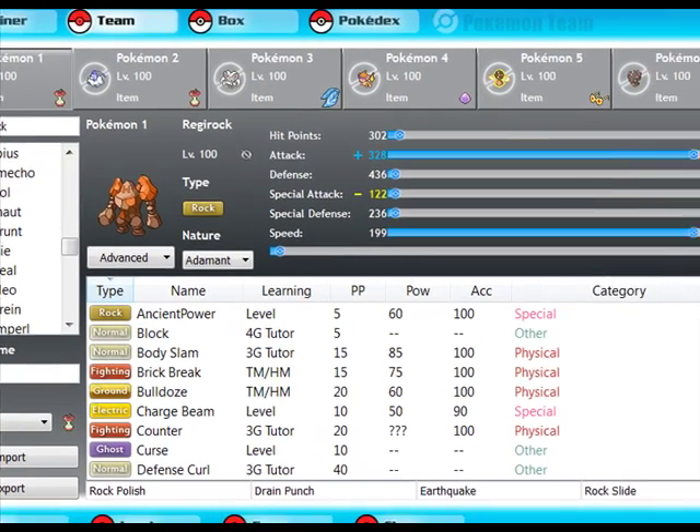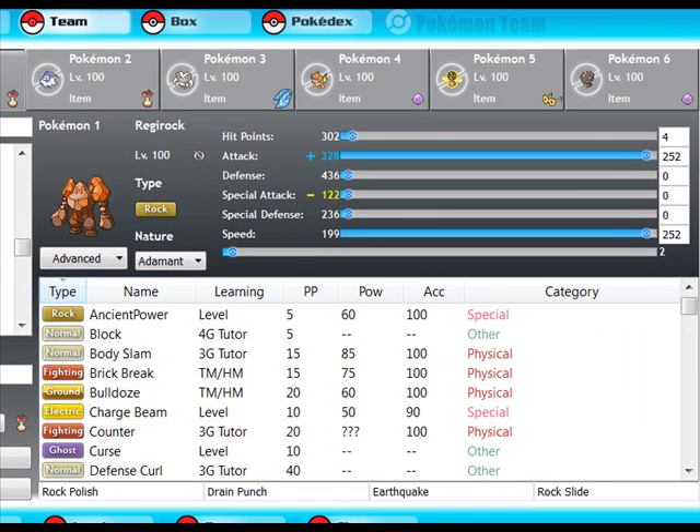First off is Regirock with Rock Polish. I love it, but it gets walled by a lot of common things in NU. I'm really tempted to take it out — I might just make a new team. I want to try some kind of offensive Miltank with Sap Sipper, and have like a Quagsire to bait in grass moves. Something like that. It sounds cool.